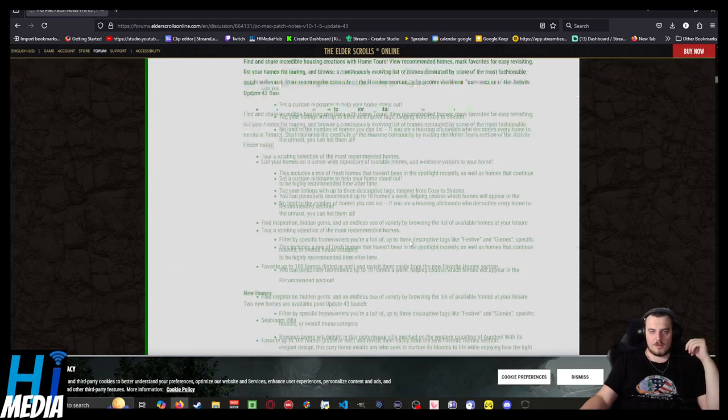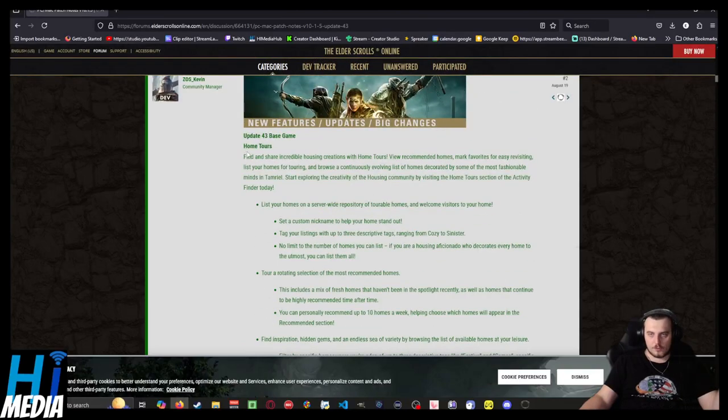Let's get started with the Home Tours. You will be able to view recommended homes, mark favorites, and revisit them. This is useful because people will put different utilities in their homes, including sets, standing stones, crafting stations, etc. There is a possibility that this ends up making hub areas a little less relevant outside of trading.